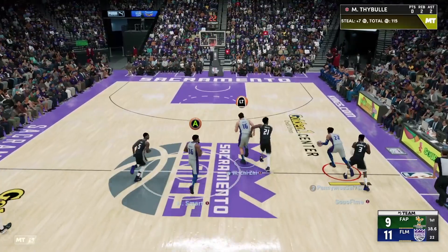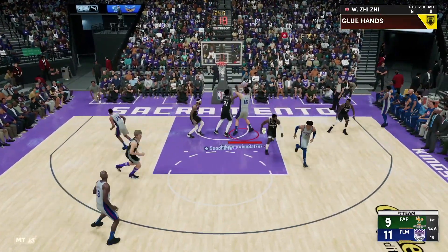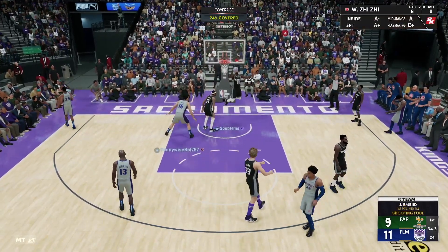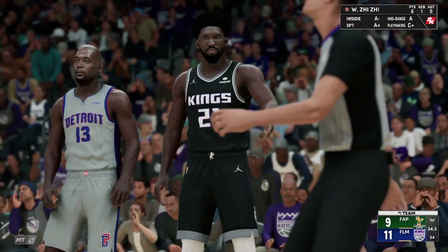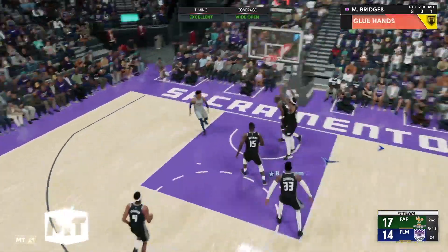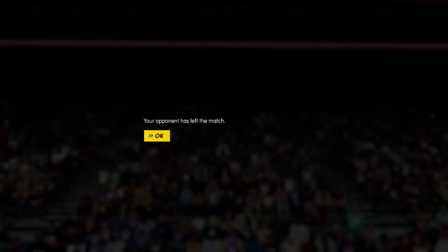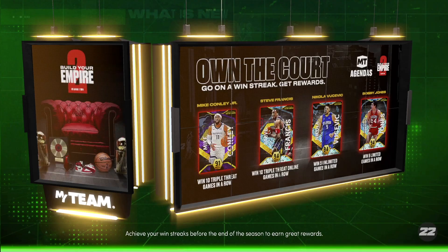Good steal, come on Matisse — we're running. Look at Ha beating him down the court, get him in the air again! We almost got the and-one. Good take by Wong though. We're gonna see Mikel Bridges wide open in the corner — green, bang! Look at Wong mashing — he is out of here, you cannot guard Wong.